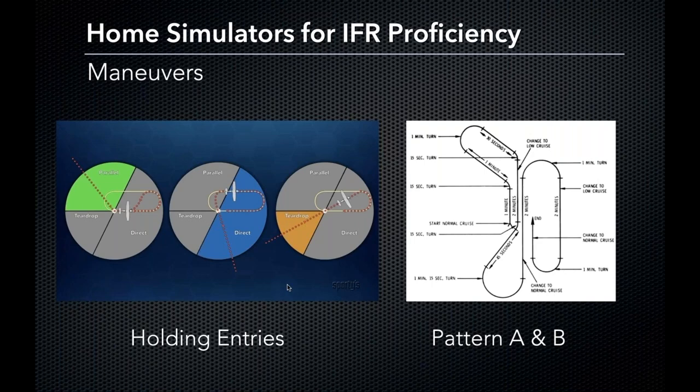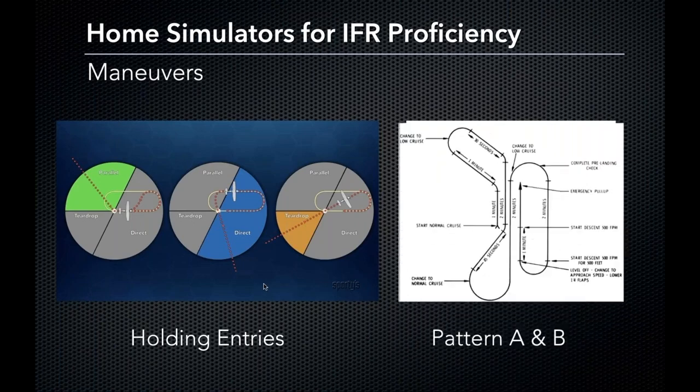One thing that moves a lot of these pieces together and really transitions into helping with approaches is instrument flight patterns. Pattern A is based on heading changes and airspeed changes — 15-second intervals at a standard rate turn. At 60 seconds in a standard rate turn, you've reversed your course. Once you've got pattern A under your belt, you can factor in pattern B, which also incorporates altitude changes — descending at 500 feet per minute and doing an emergency pull-up. If you can fly these patterns proficiently and consistently in a simulator, it's going to help you a lot as you start flying approaches in real aircraft.